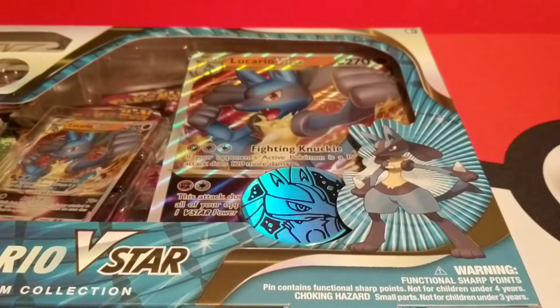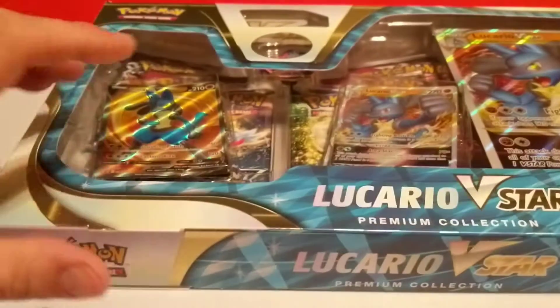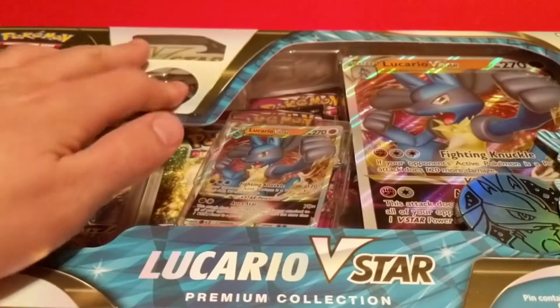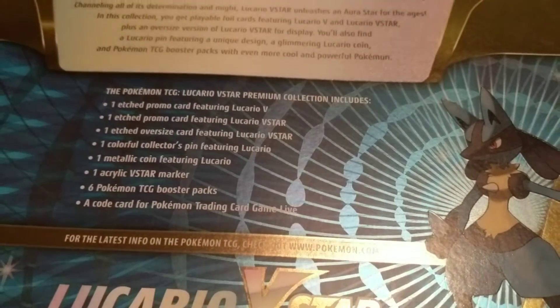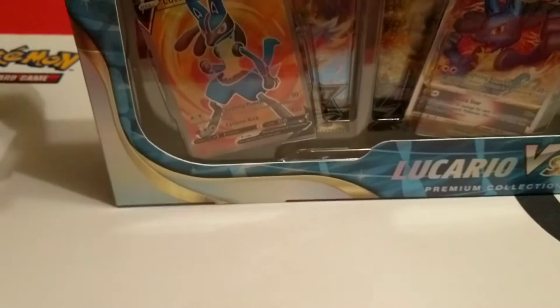You can see what all is in there. We got the Jumbo card, the normal V-Star card, the normal V Full Art card. There's a pin, the V-Star marker, coin, all of that good stuff. There is the list of everything that's in here along with six packs. I wish it had more packs, but it is what it is.